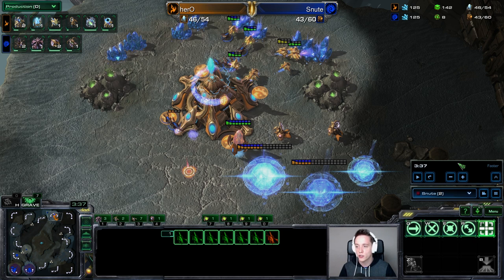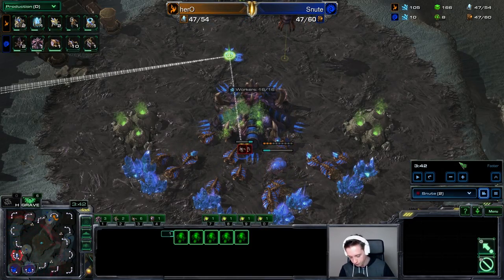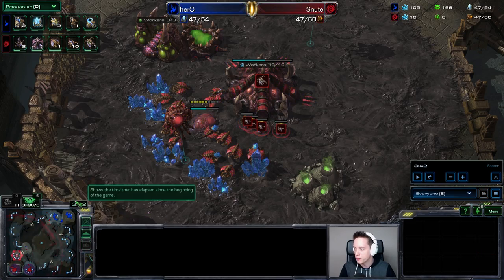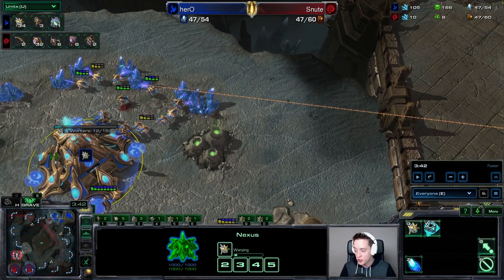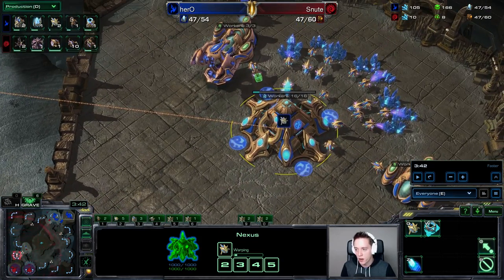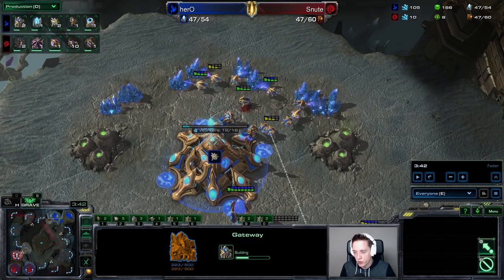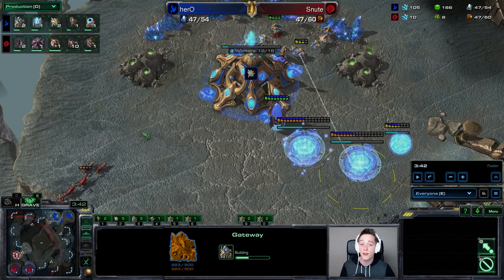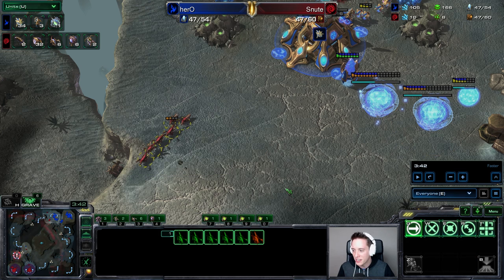He adds on 10 more Zerglings. I was initially a little confused about this — the Protoss only has 3 Adepts total. But I think this is a default response whenever he sees additional gateways go down. With 3 gateways you can warp in 9 Adepts per round, and there are already a couple out, so that's about 10 to 12 Adepts total. If you have no defenses ready at that moment, you're going to be in a dire scenario. It also seems like Snoot just likes having at least 16 Zerglings to roam across the map.